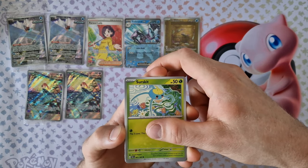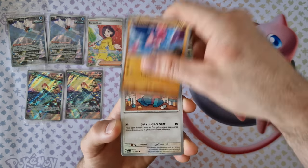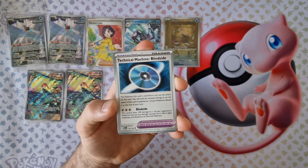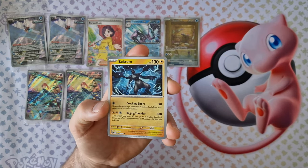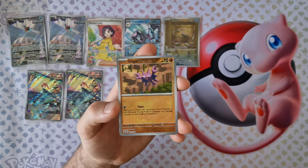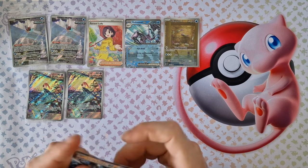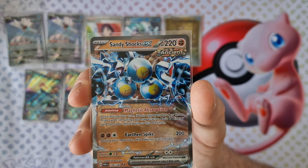Energy, Circuit, Wishiwashi, Flamigo, Porygon, Reluza, Technical Machine, Krokorok, Frostrazol second, Clinkerton second — last card — Sandy Shocks EX. It's excellent, it's nice!